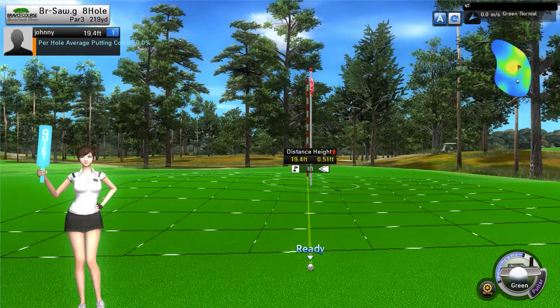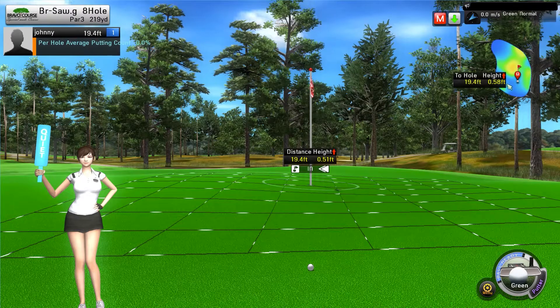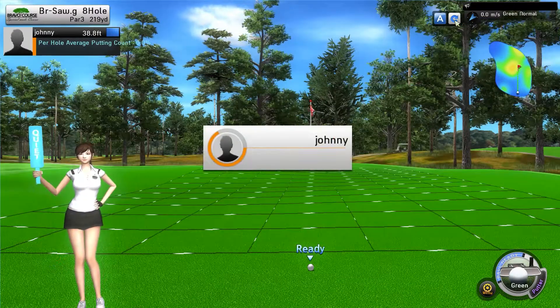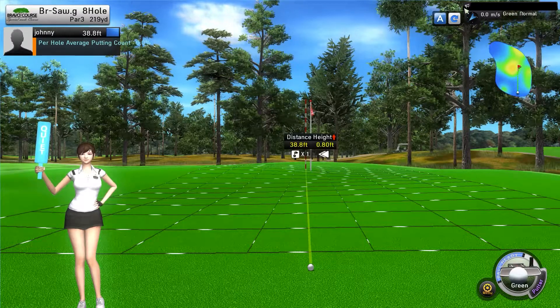You can choose any other distance just by appointing and dropping down. And to reset that hole, you can click on the reset button on the top right.